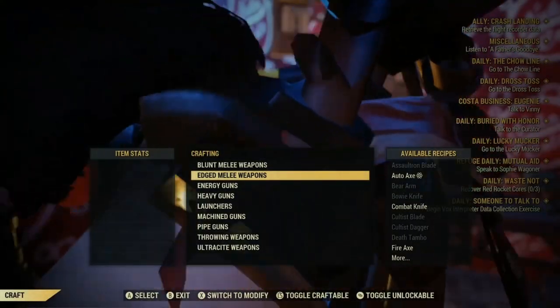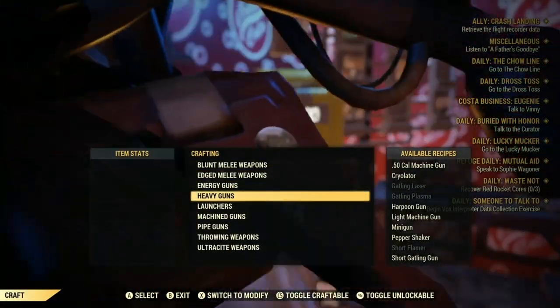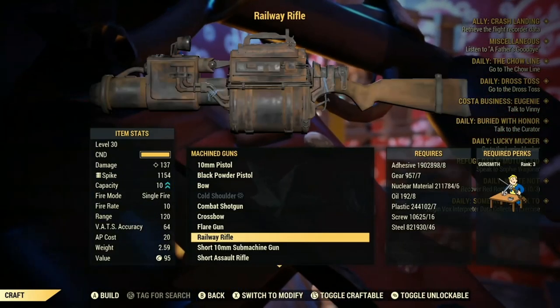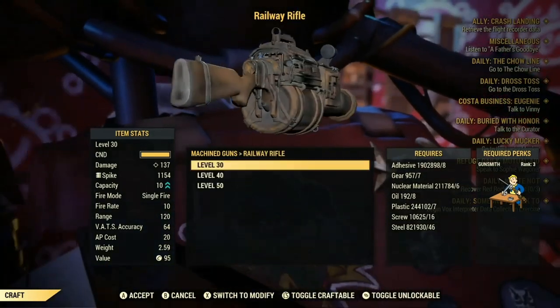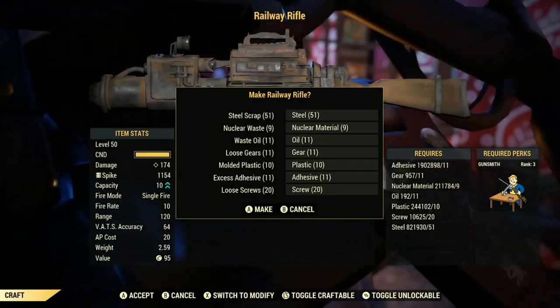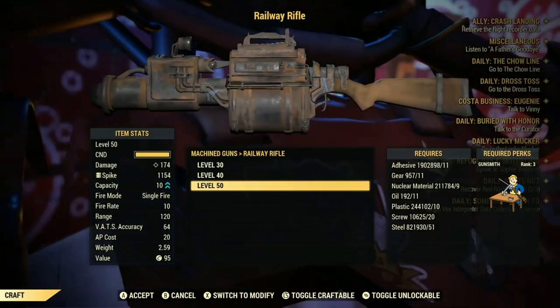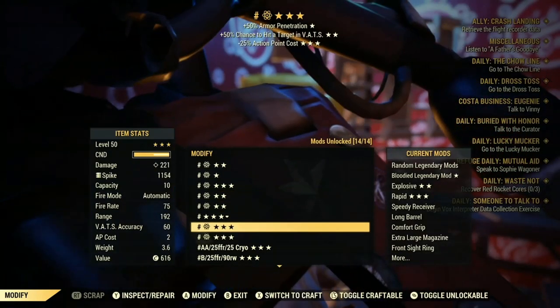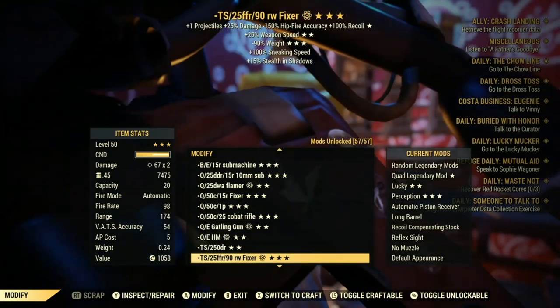Now that we are at a workbench, I'm gonna show you guys how to craft the railway. It is in machine guns — go down until you see the railway. I would recommend being level 50 to craft one. As you can see, this is all the materials it will take.